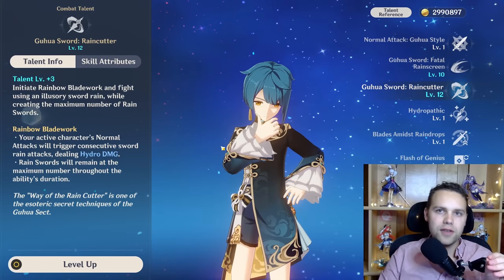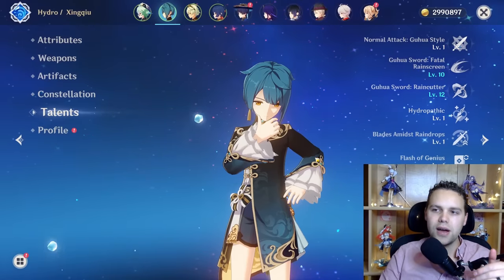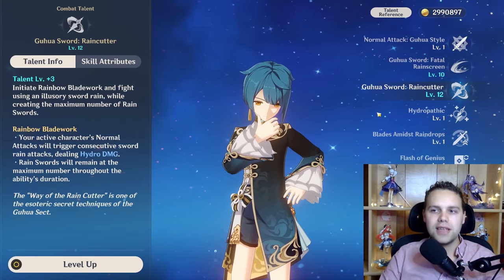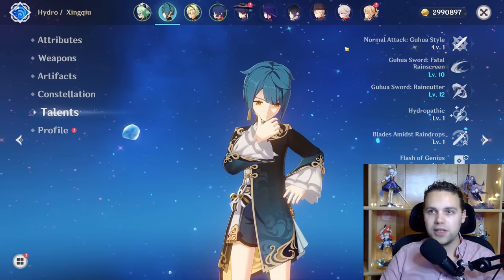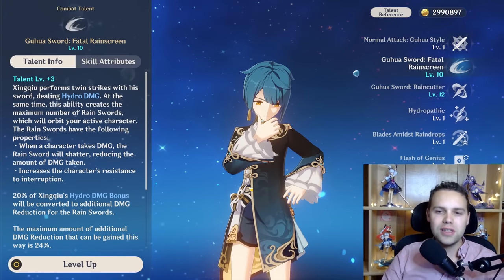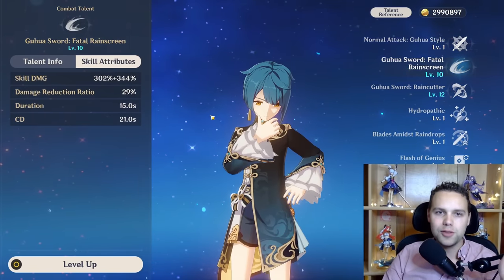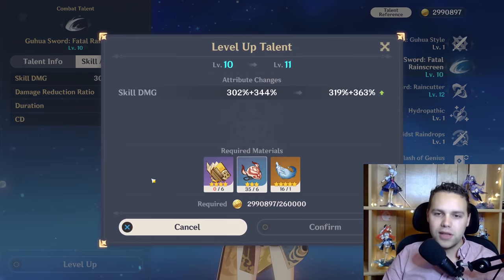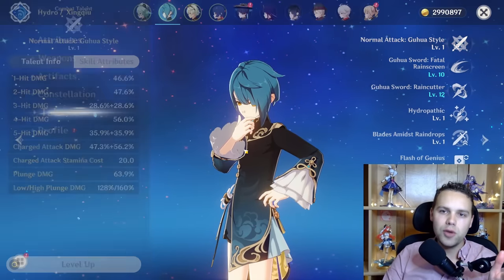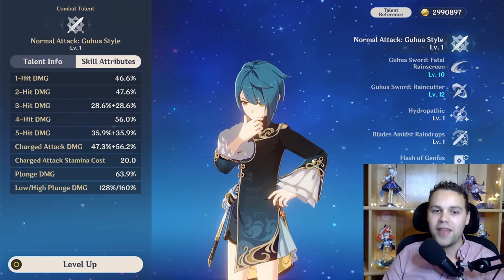For his talents, you obviously want to focus first and foremost on his burst — get it as high as you can; I've stopped at level 9, and with constellations it reaches level 12. Crowning is a lot of work, but if you're an endgame player who uses him a lot, crowning his burst is very worth it. For his skill: it actually does a surprising amount of damage, especially since you'll often vaporize the hit from his skill, which does a ton of damage with really high multipliers for a skill. So leveling the skill comes next after the burst. Normal attacks only matter if you're going to use on-field Xingqiu with Candice infusing hydro.